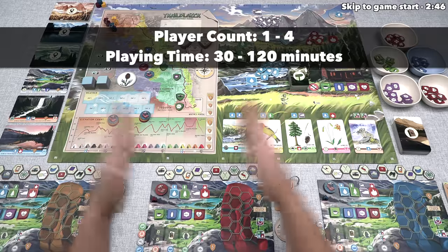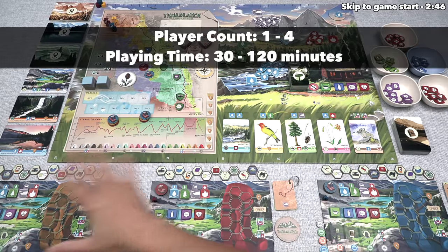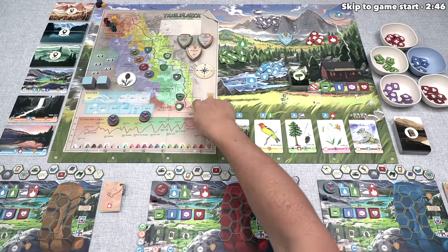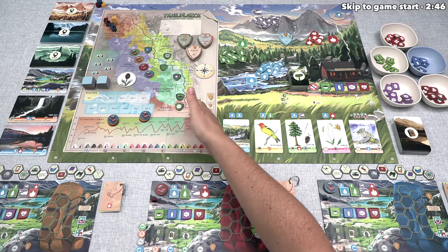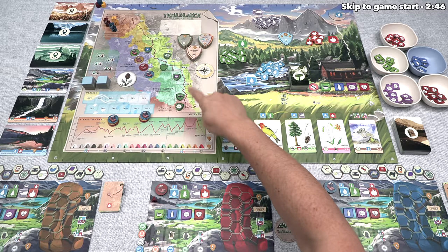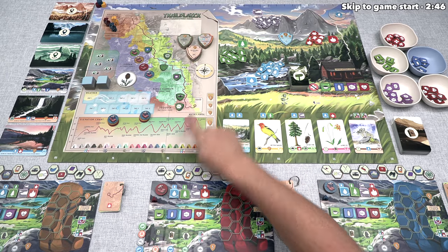Let's start things off with a brief overview of the game. In it, each player is a hiker going along the iconic John Muir Trail in the California Sierra. This hike is going to take place over 12 days, and the ultimate goal for all players is to reach the top of Mount Whitney, which is the highest peak in the region.